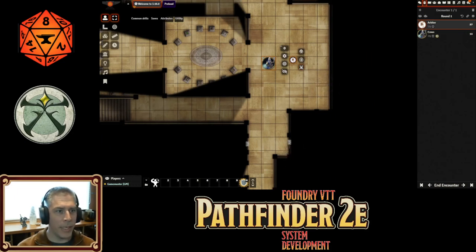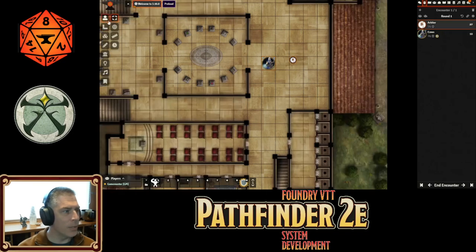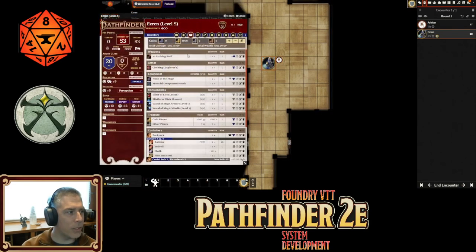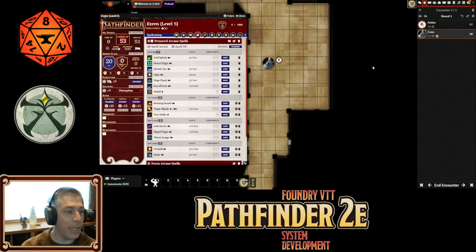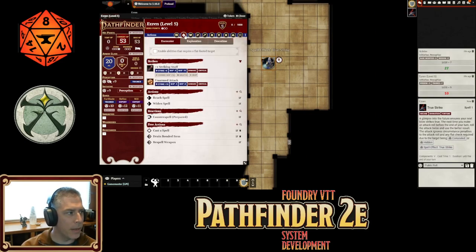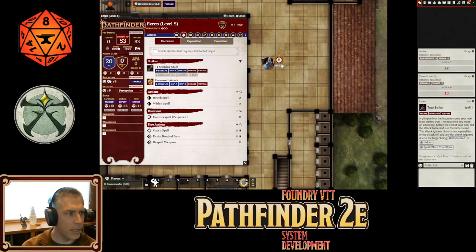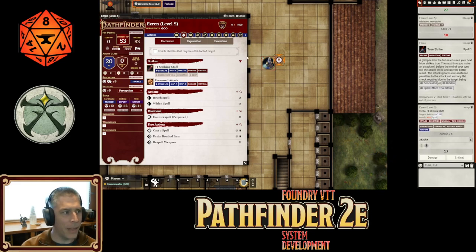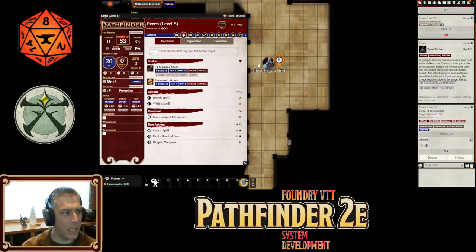Ezrin, being the amazing wizard that he is, rolls a natural one. We'll say the Arbiter is confused, flies up, and we skip to Ezrin's turn. On Ezrin's turn, we go to the spell sheet — hey, he has True Strike! We pop up True Strike, there's a spell effect for it, we drop it on him. He's holding his staff, so we target and make a strike. You'll notice it rolled twice automatically.